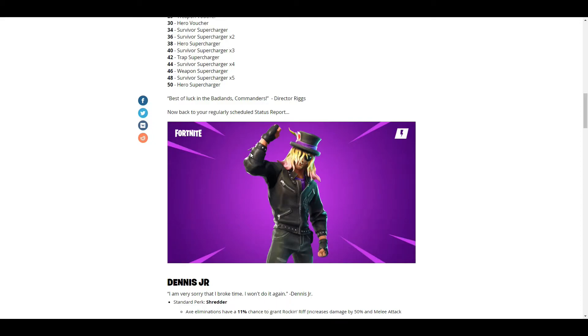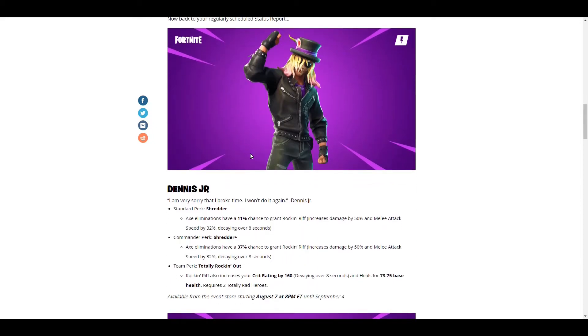Now back to our regularly scheduled status report — this is a big one for those who do not have Dennis Jr., because I know a lot of folks have been waiting for him. His standard perk, Shredder Axe: eliminations have an 11% chance to grant Rock and Rift, increasing damage by 50% and melee attack speed by 32%, decaying over 8 seconds. Commander perk: axe eliminations have a 30% chance to grant Rock and Rift, increasing damage by 50% and melee attack speed by 32%, decaying over 8 seconds.